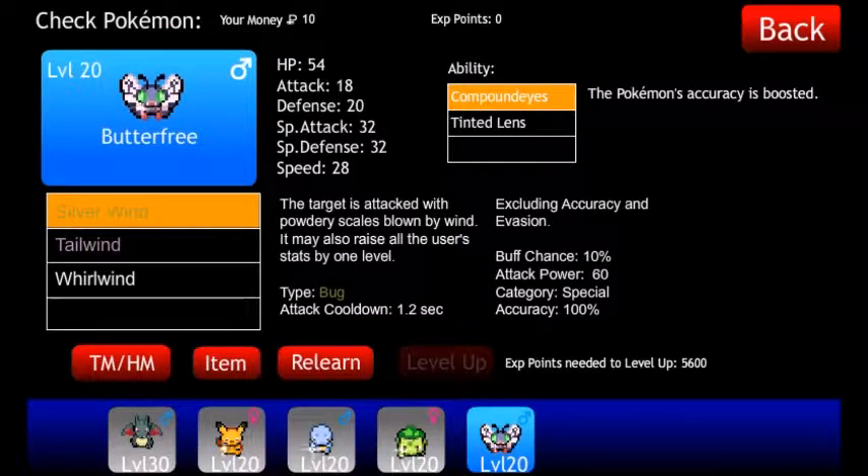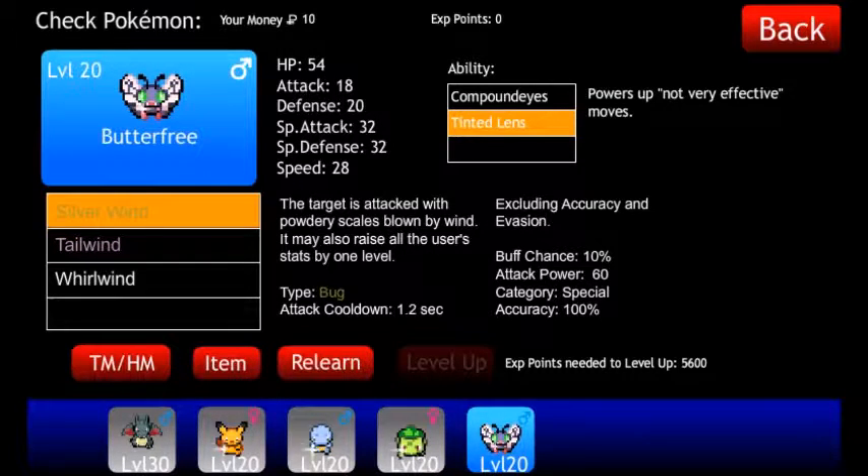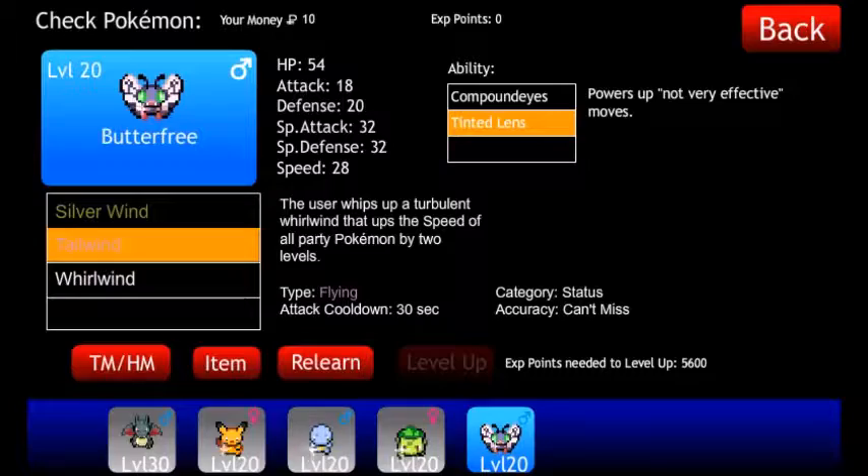And then for Butterfree, Tinted Lens to power up Silver Wind, which will allow us to defeat this gym a bit easier. That Tinted Lens is very important — make sure you have it. And then go with Tailwind to start out.